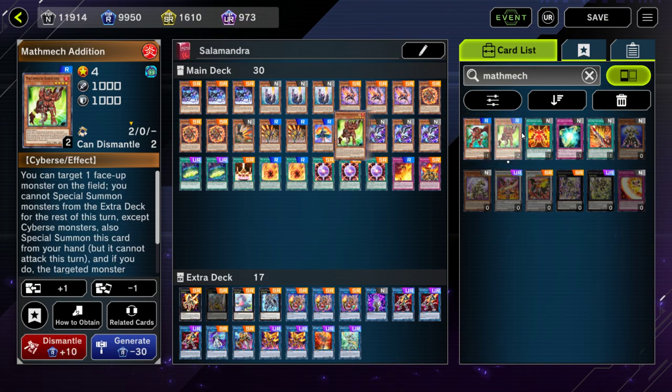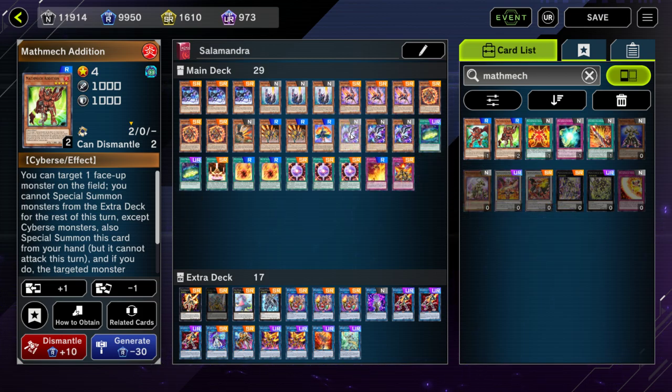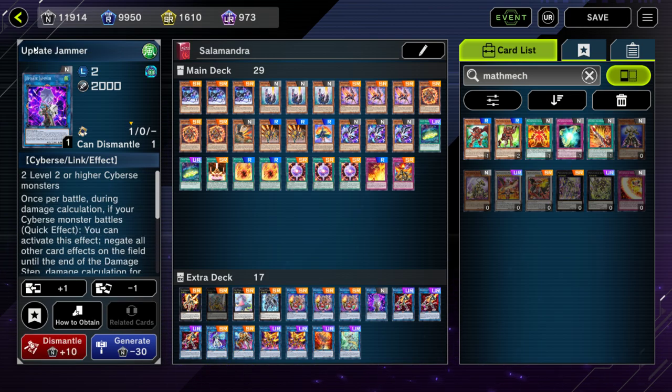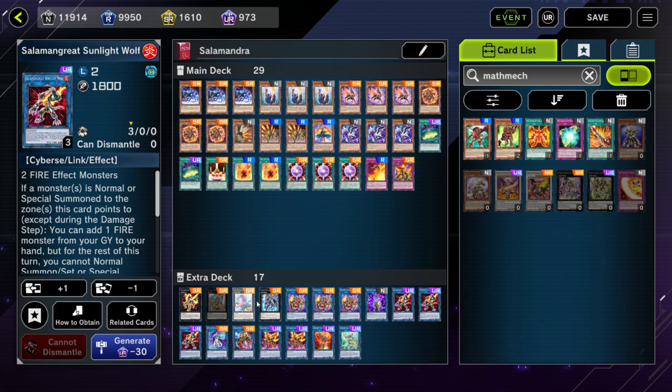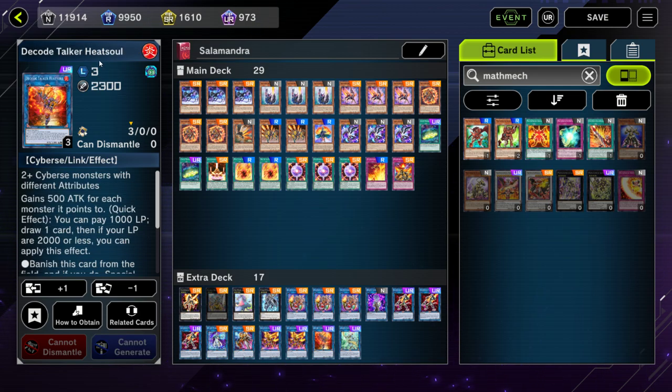You have a couple of ways to build this deck cheaply, or make it a little more meta by adding in the relevant hand traps like Ash, Imperm, and Maxx C. For the extra deck, pretty much everything is also from the structure deck — all the link monsters except for Update Jammer, which is a common and super easy to craft. The Sunlight Wolves and Heat Leos come in the structure deck as well as the Decode Talker Heat Soul.